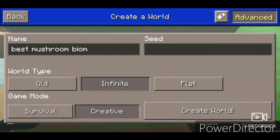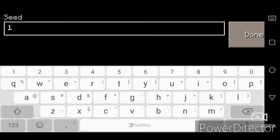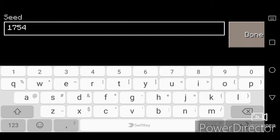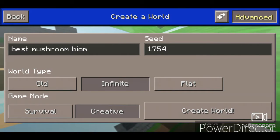Go on advance and write the seed: one seven five four. I'm repeating — one seven five four is the seed. Now you should create the world.